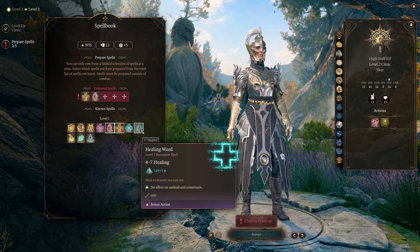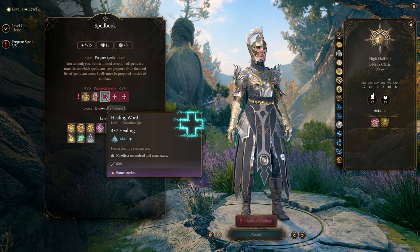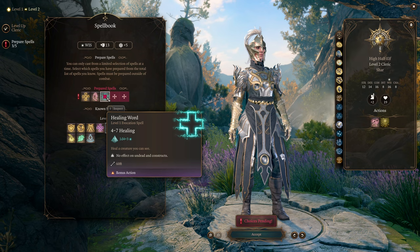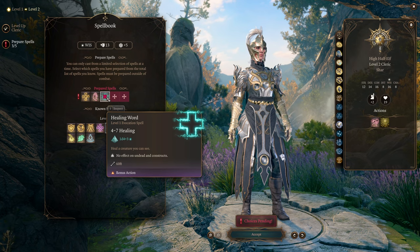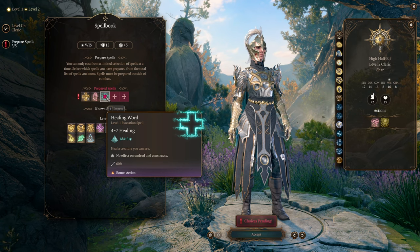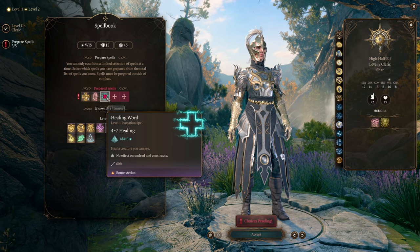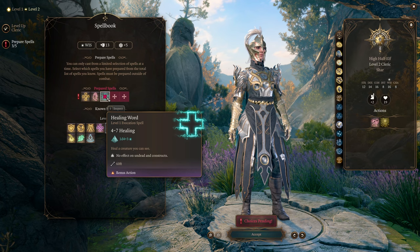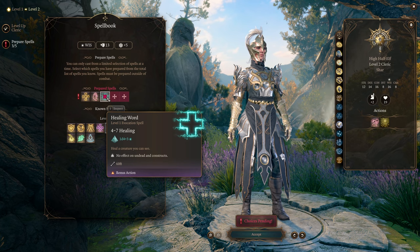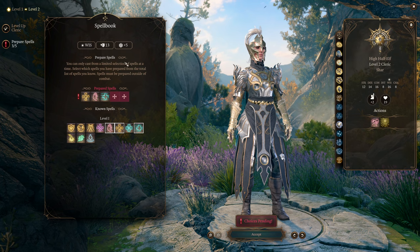With your bonus action, use Healing Word on anybody who needs it. Healing Word is extremely powerful because it doesn't take your action. The key thing is to use it on an ally who has gone down before they fail death saves — that gets them back up, and it's exactly as efficient as any healing spell that takes a full action. It's a very efficient use of actions when allies are going down in combat.